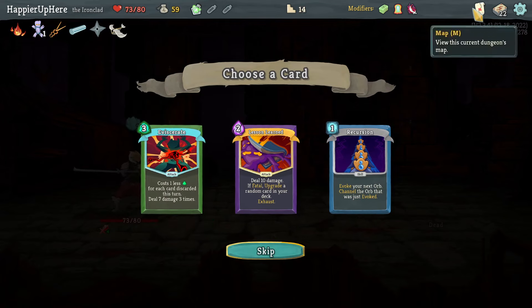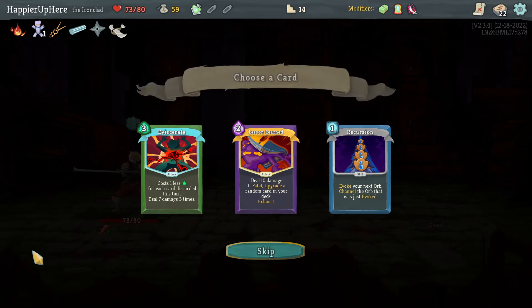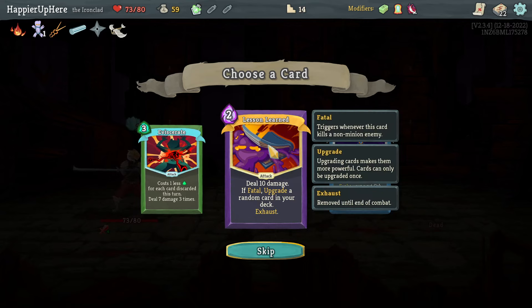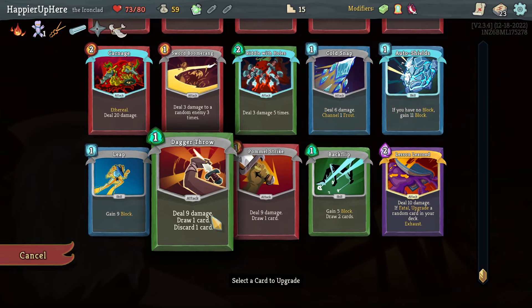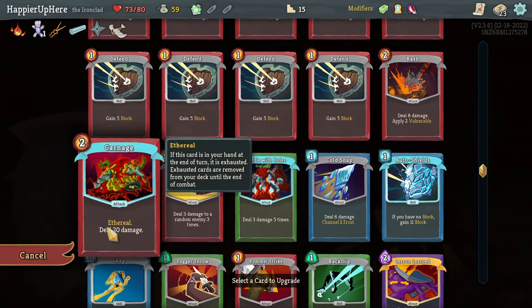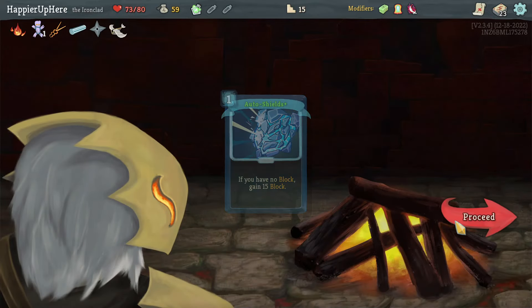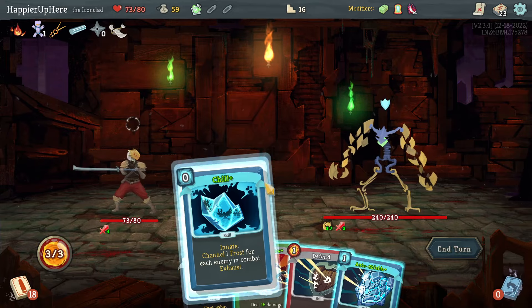Another 23 — Riddle with Holes is enough. Lesson Learned — interesting. I still don't think I'll take Eviscerate even though it's 33 damage for three energy, that's expensive. I do have one discard card already — the Dagger Throw. Let's take Lesson Learned, upgrade a few cards, then remove it. What should I upgrade? Let me upgrade the Auto Shields — against an upgraded boss I might need as many defensive cards as I can.